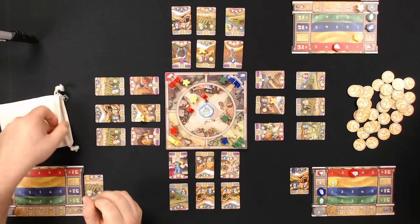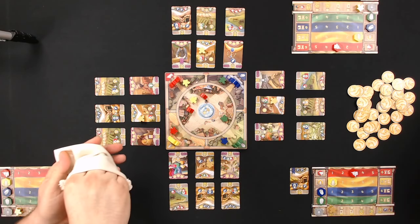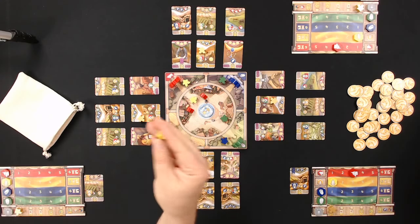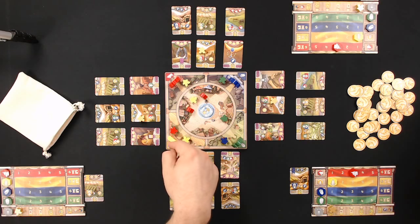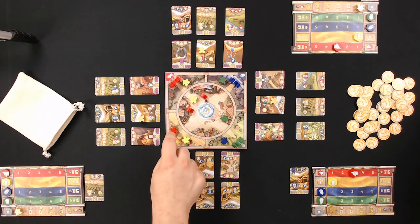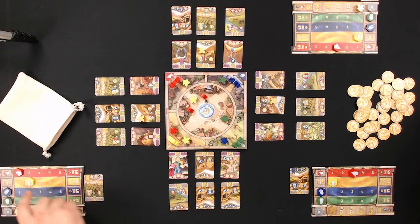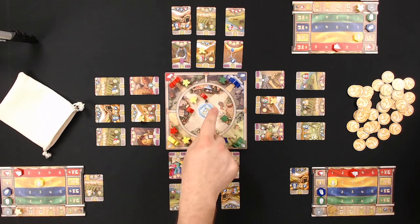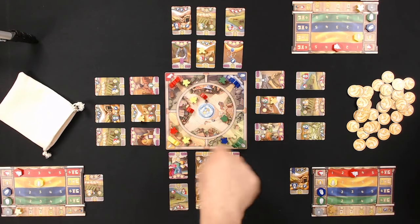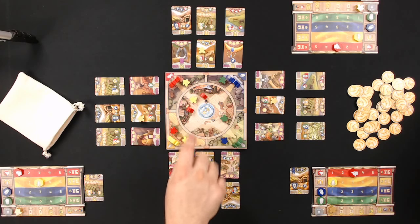Ryan pulls a yellow meeple — his favorite — and goes to the yellow gate. As a yellow player he gets a bonus, so he gets one red, two yellow, plus a bonus yellow resource. When you develop properties or buy cards you go to the center of town, not the gates — which nicely distinguishes outside trading from inside commerce.